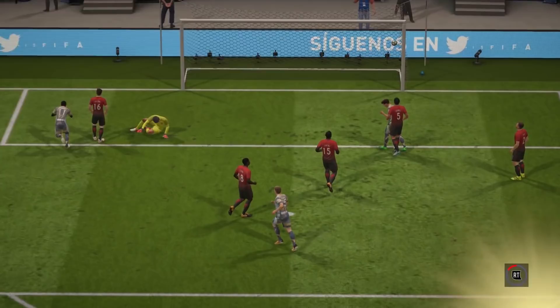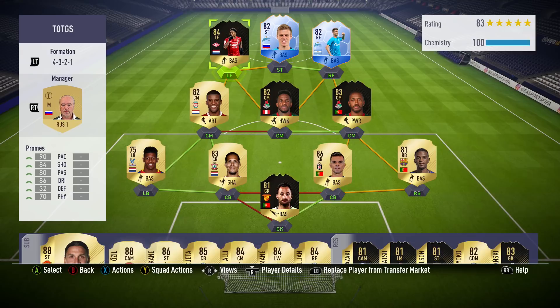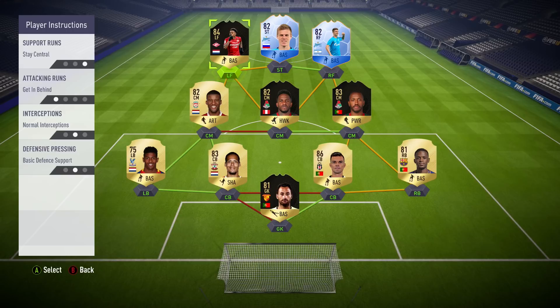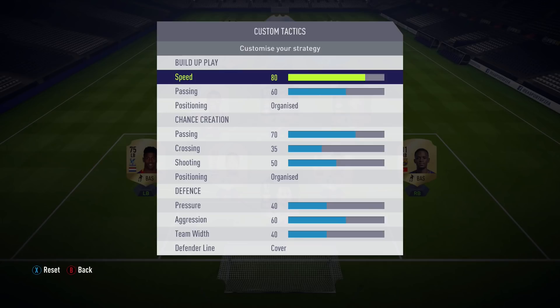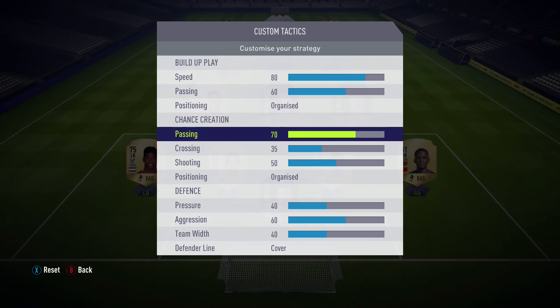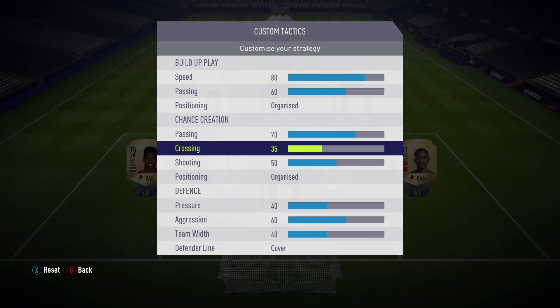We're going to quickly look at the player instructions I use. On all of the front three we have stay central and get in behind. Nothing really on Wijnaldum. On Farfan we have get forward and minimal interceptions, whereas on Fernandez we have stay back while attacking with aggressive interceptions, as we want him to be the main source of winning the ball back. Nothing on the defenders. Moving to custom tactics: very solid, fast build-up play at 80 on speed, passing at 60 for possession, chance creation high at 70, crossing low at 35, shooting at 50. Defence: pressure at 40, aggression at 60, team width at 40, and defensive line of cover.